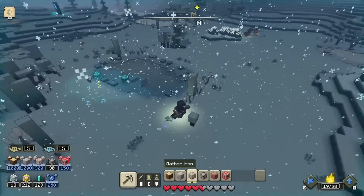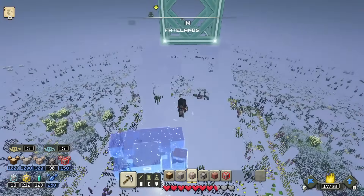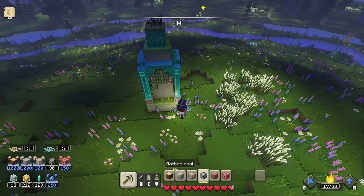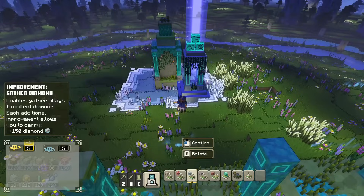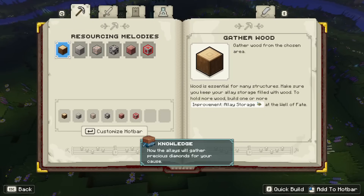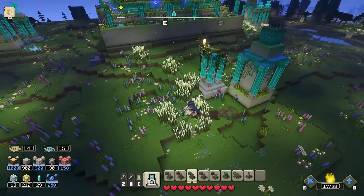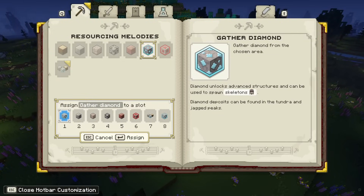I don't even have the diamond collection upgrade yet! I was running out here trying to collect diamonds and I can't. Well, let's get the gather diamond upgrade right now. Going to the well, finding that upgrade, placing it on my hotbar — there we go, now I'll be able to collect diamond in just a moment. Very precious diamonds — so cool, glad we could get that.